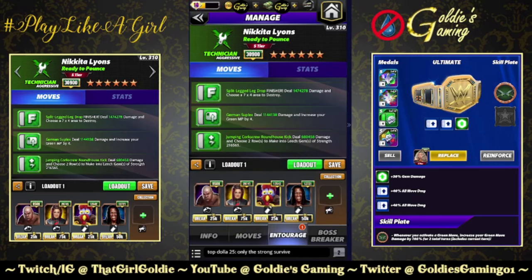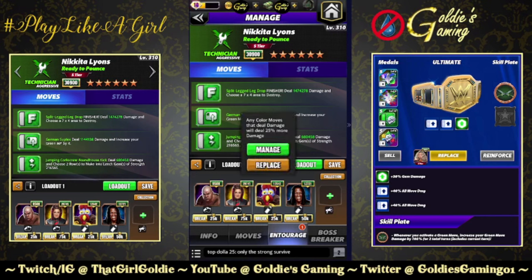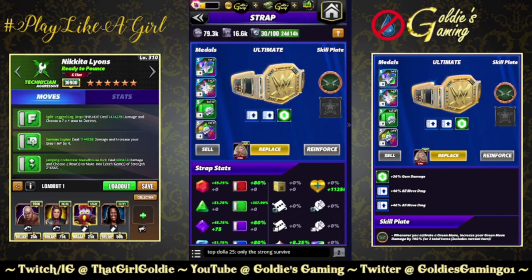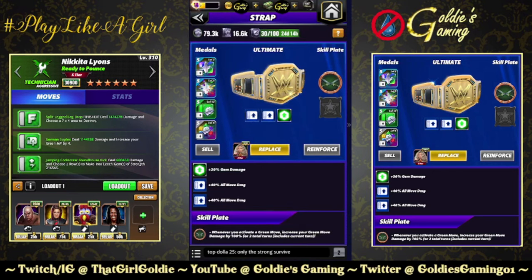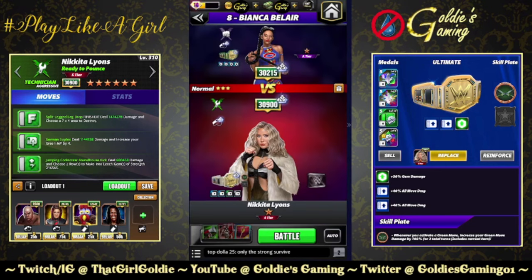We're going to do a green move damage focus: Steel for green MP, Bailey for two green MP and 100% more damage to green moves. We could do some finisher damage but the damage is allocated quite nicely between all three moves — I'd rather boost all of it instead of just going ham on one. Guger for 25% to all moves, Truth for 25% to green moves for the belt. Sheikplate Takedown Two — the green percent is not quite maxed out, we're at 159 so there's about 40% we could still get. Sheikplate: whenever you activate a green move, increase your green move damage by 100% for two total turns.